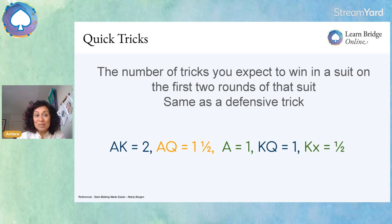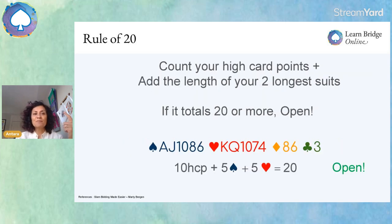So let's keep going. We now understand what quick tricks are. Just to recap what we talked about earlier — the Rule of 20: you count your high card points and add the length of your two longest suits. If that totals 20 or more, go ahead and open. This was an example I used in the last video as well. We've got 10 high card points, five spades, and five hearts. That totals 20, so we should be opening it.